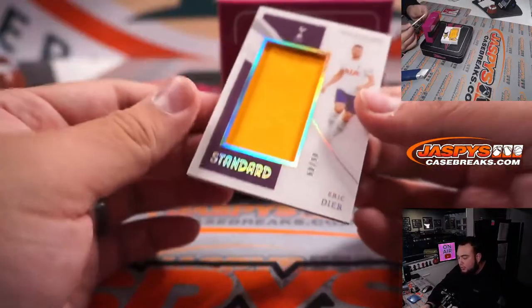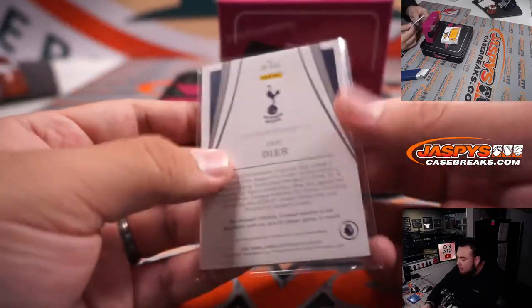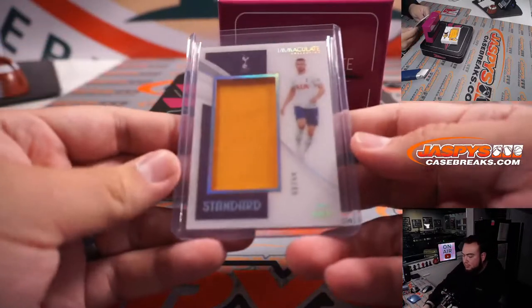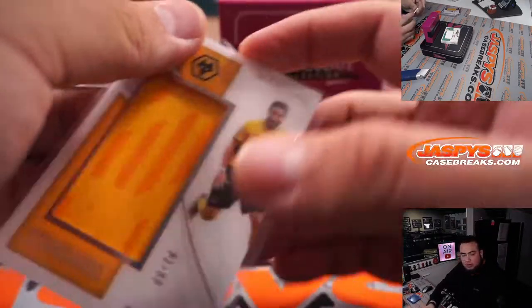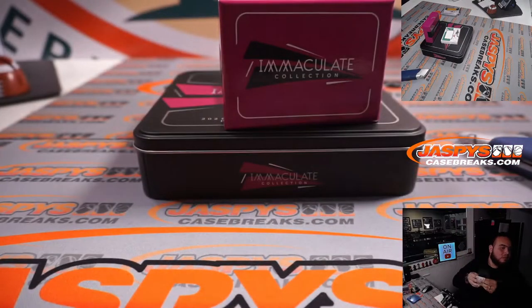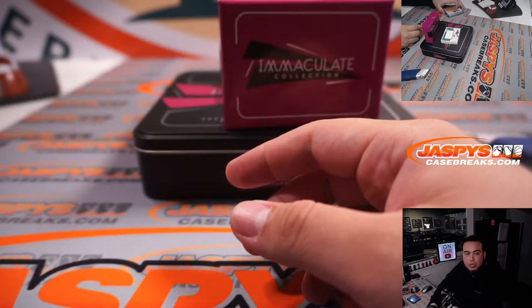We got a Jumbo Patch — Eric Dier, 6 out of 49, for Tottenham. Number 6, that is going to Nicholas. We have another Jumbo Patch — Joao Montinho, 81 out of 99. Number 1 is Michael.